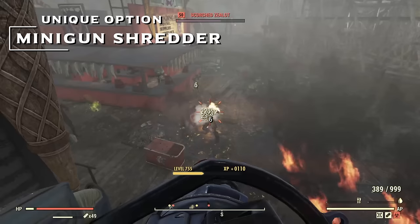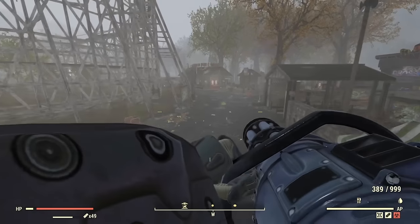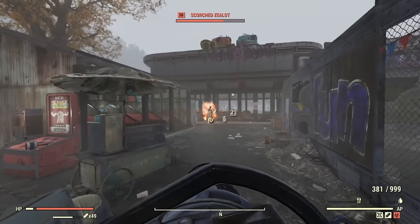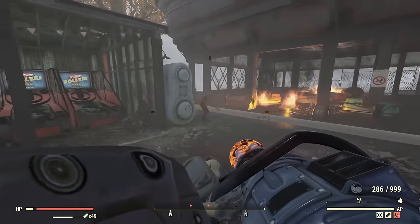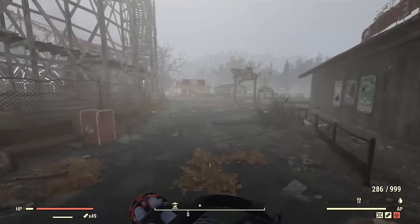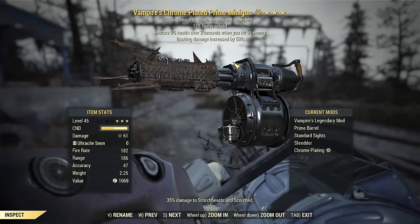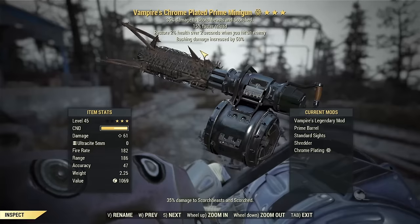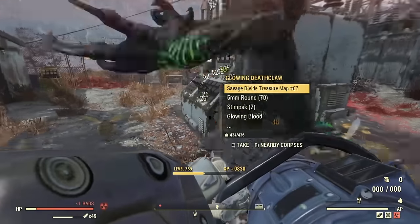Next up we have the Minigun. A lot of veteran players might say it's a crap weapon, but hear me out — especially new players, pay attention to this one. The Minigun yes has a high rate of fire but low damage, but we don't care about that. We care about a particular mod: the Shredder mod. The beauty of the Minigun Shredder is insanely high damage, it doesn't clog up your perk card slots, and you never have to worry about ammunition as it uses AP to attack instead.